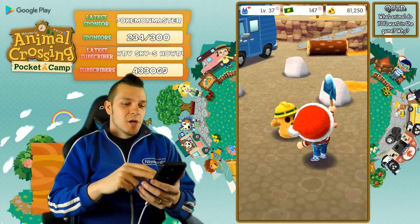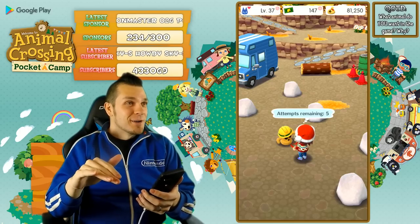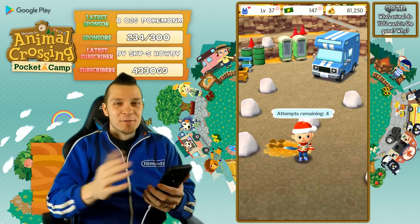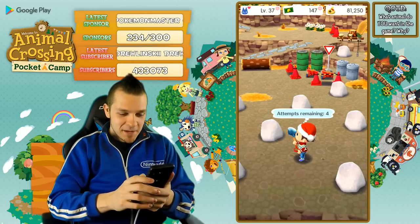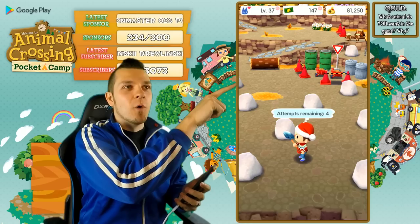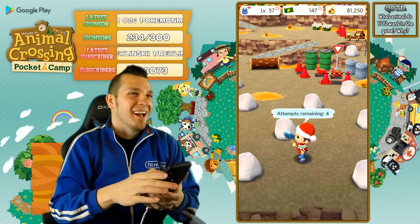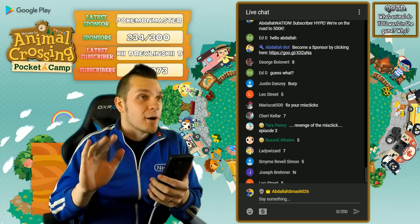We haven't seen a sapphire or ruby since the first episode — I don't know if those even exist anymore with the new update. We've got a lot on one screen here — eight positions total. I'll take number suggestions from chat: Jennifer says seven, Cameron says three, Sonic Tonic says one, Luke says eight. So we're going with seven, three, one, eight — let's do it.